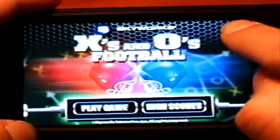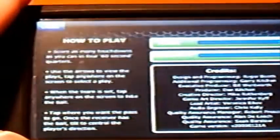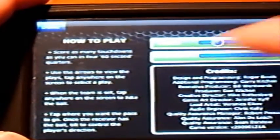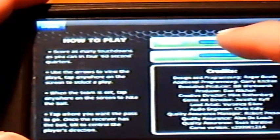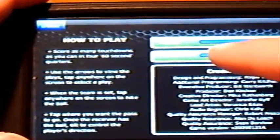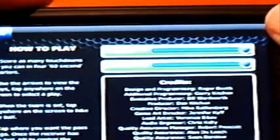First, let's click on the 'i' for information. It has a quick how-to-play section that lists exactly how to play. You can also adjust your music and sound effects — I like to keep them all the way up.